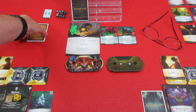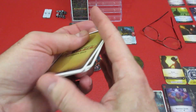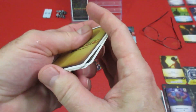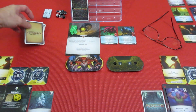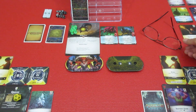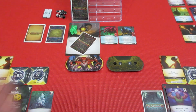Welcome back to Aeon's End. We're playing against the Umbra Titans, so let's do a shuffle, get into turn order, and get right into it. I have my goggles here in case I need to read anything. Let's figure out who's going first today, and that's going to be the nemesis. I'll put the nemesis card down here so I don't forget.